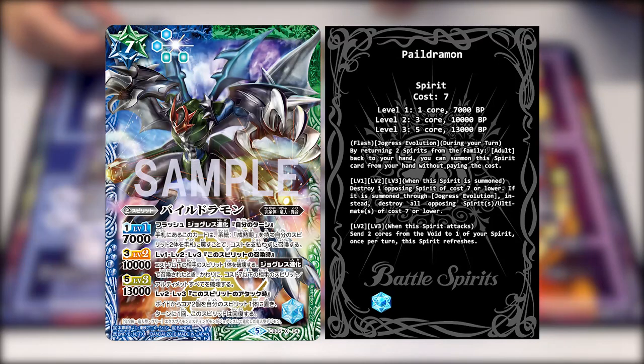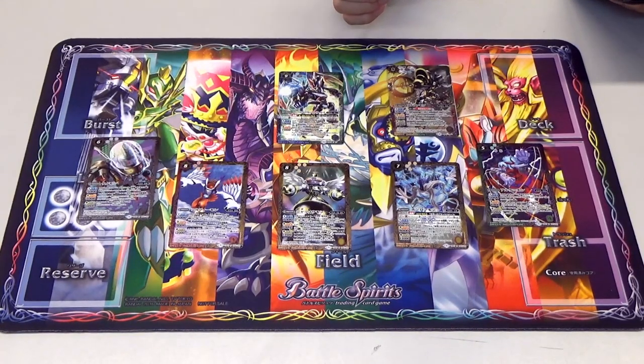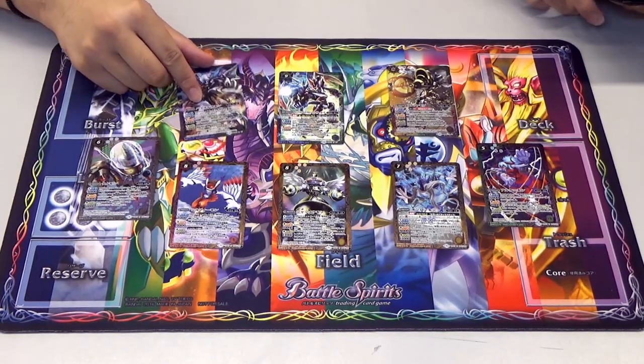At level 2 and 3, when this spirit attacks, send two cores from the void to one of your spirits. Once per turn, this spirit will refresh. It's got green capabilities too - it's a blue-green card.